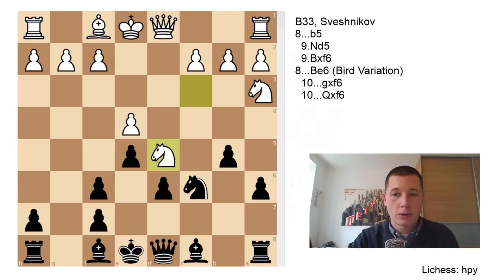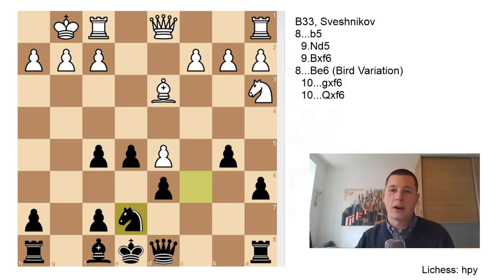So if Bxf6 is played instead of Nd5: Bxf6, gxf6, Nd5, f5. After Bd3 defending the pawn — taking here isn't good because you allow Black to develop with tempo and Black is fine. Bd3, Be6, castles, Bxd5, exd5, Nxe7 — Black is perfectly fine here, the engines think the position is equal. Now all of a sudden White has a weakness on d5, and okay, Black's king is much less safe and Black is behind in development, but Black has a strong center and even the doubled f-pawns are useful here.